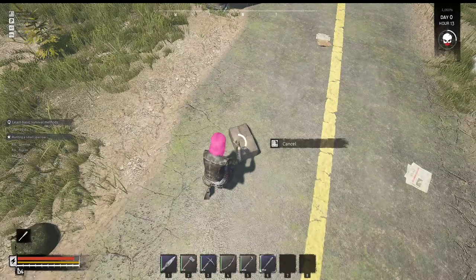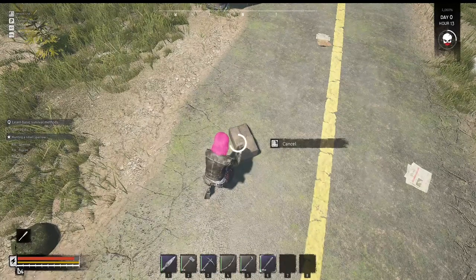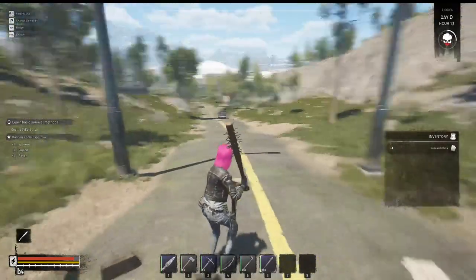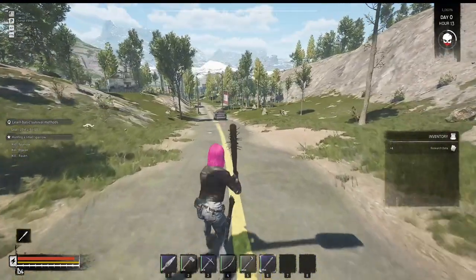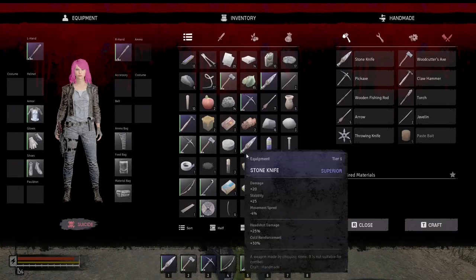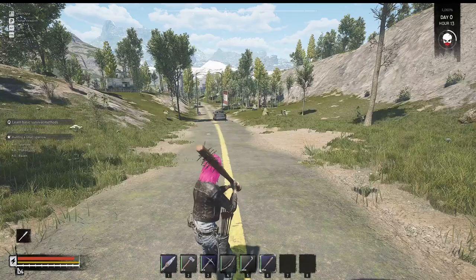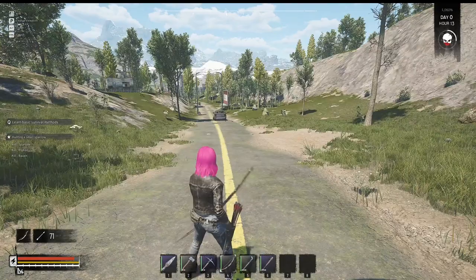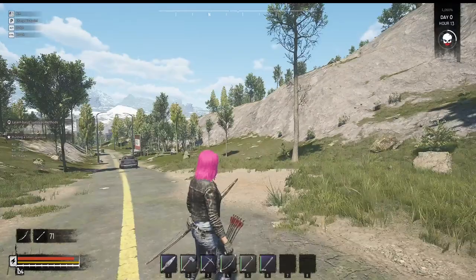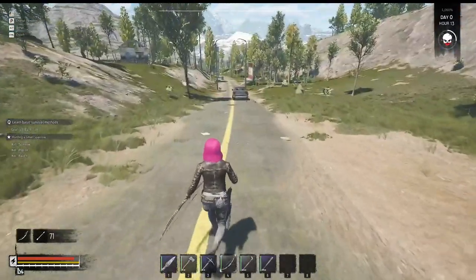Usually it's research papers. I'll kill a sparrow, a pigeon, and a raven. Research data — yeah. Okay, I have a bow, but I don't have any arrows. Do I? I have a spear. Oh, I do have arrows. Okay, I do have arrows — I gotta find a bird.